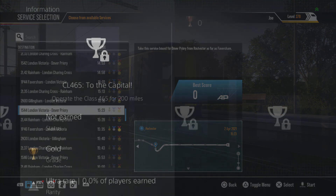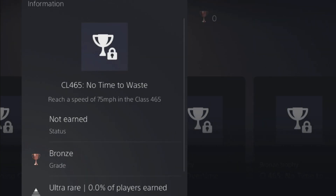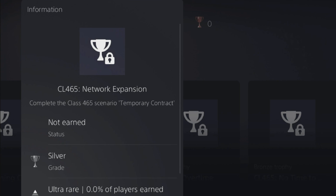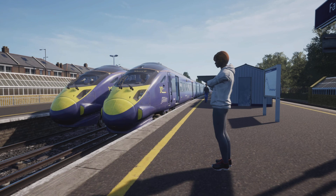We're going to have a look at the trophies for the 465. Obviously: 'To the Capital' — operate the 465 for 200 miles; 'No Time to Wait' — reach a speed of 75 miles per hour in the Class 465; 'Over Time' — complete 10 services using the Class 465; 'Network Expansion' — complete the 465 scenario 'Temporary Contract' (I'm guessing that'll be for the Faversham one); and 'Training Complete' — complete the 465 introduction training module.